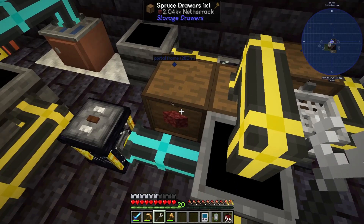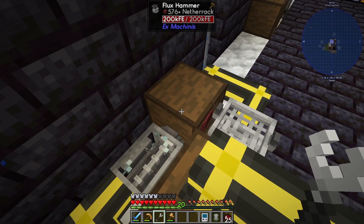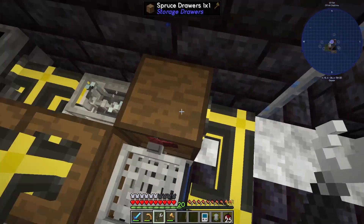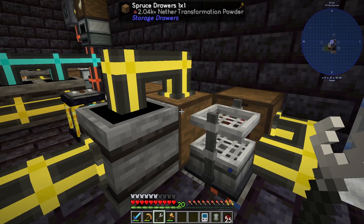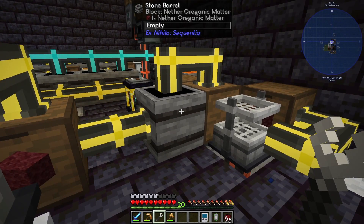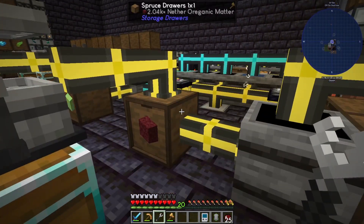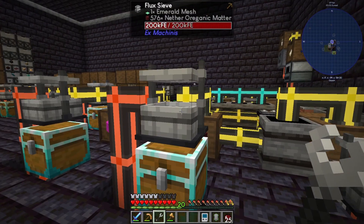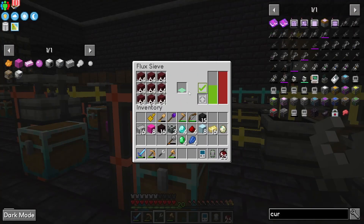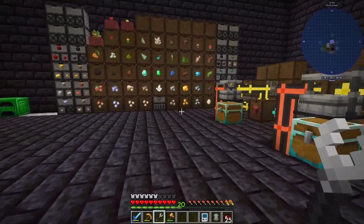It puts one into the netherrack deal, one into the hammer, then the hammer makes the crushed netherrack which we then sieve, which gets us the nether transformation powder. That's put into a barrel with nether organic matter, which is coming from this tank from our super amazing thing. The nether organic matter comes out of that and we save it with the emerald mesh also, which gets us all the nethery bits.